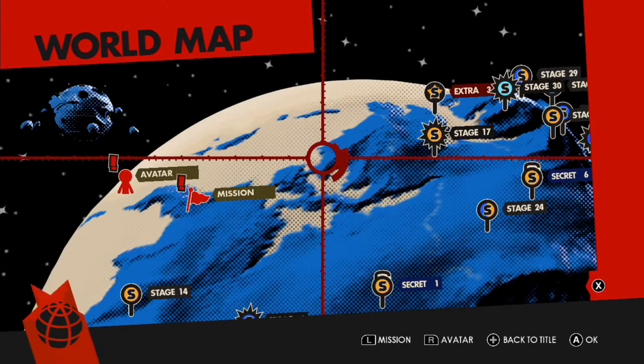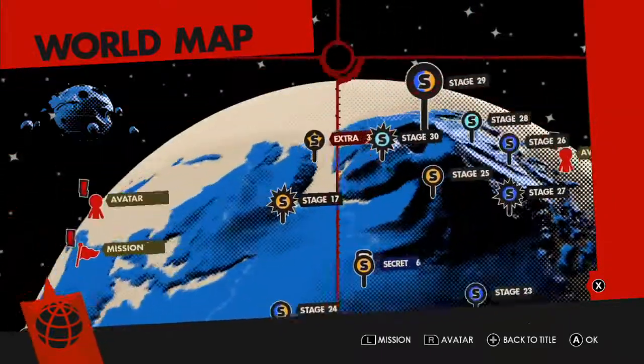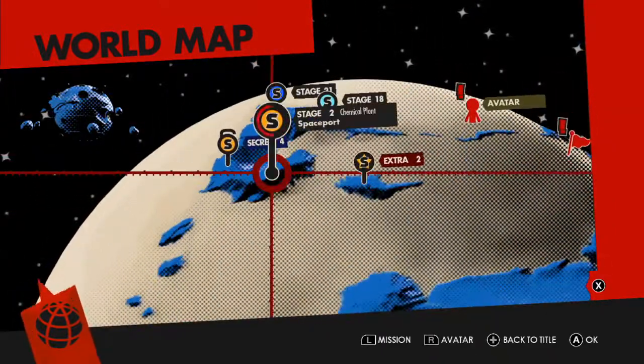I didn't have the time, okay? So anyways, we're going to be looking for some more glitches, and this time there is definitely more than 3. So we're going to start off by going to this place — Base Port.